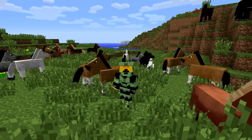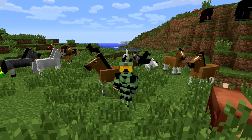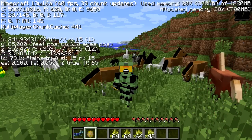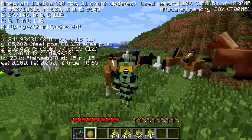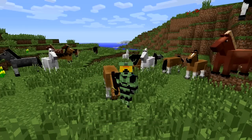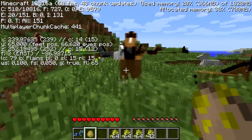Hello guys, this is me Pricey and I'm here with another video for you. Today, as you can see, I'm in Snapshot 13w16a and this is actually a snapshot where they added a new launcher and horses in the background, as you can see — awesome! I don't know how to spawn them yet, but that's something we're gonna find out.